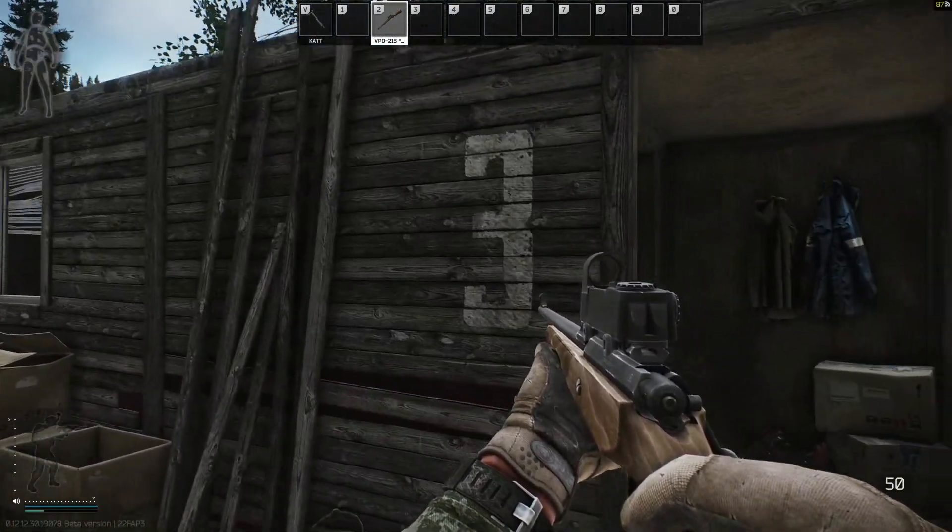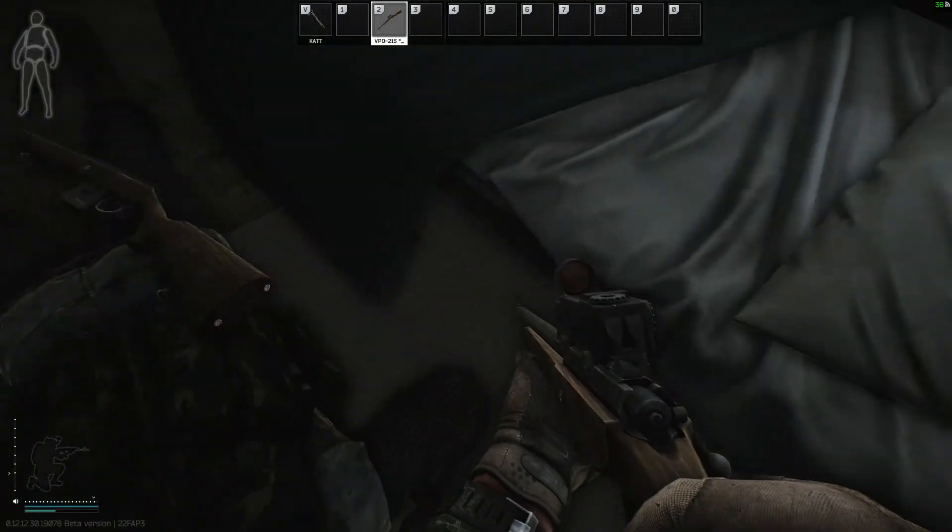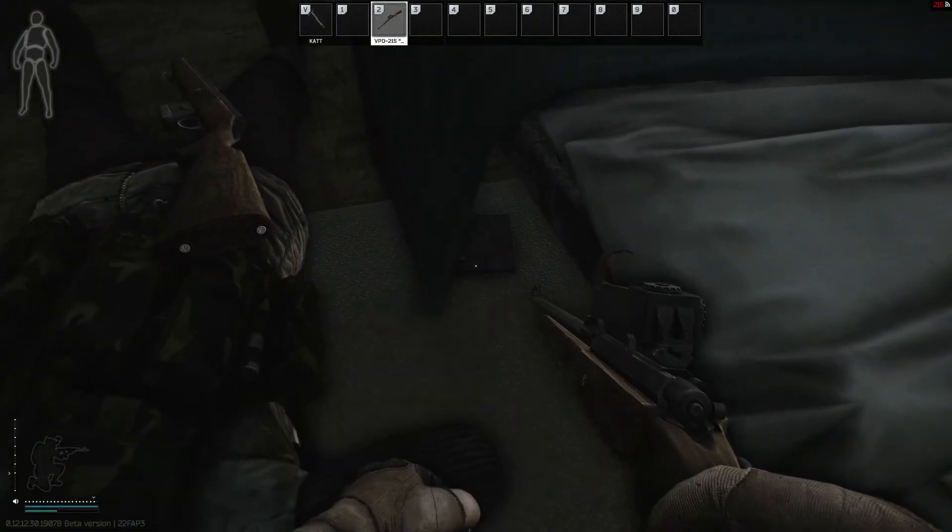That's the cabin we're looking for — cabin number 3. And the docs are located right here under the bed.